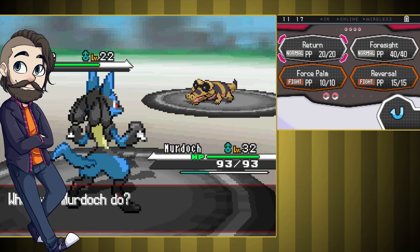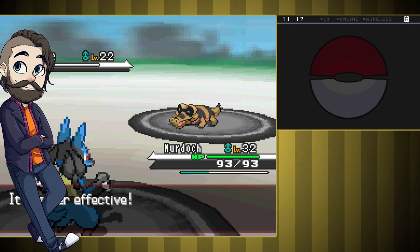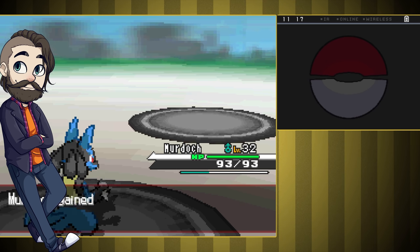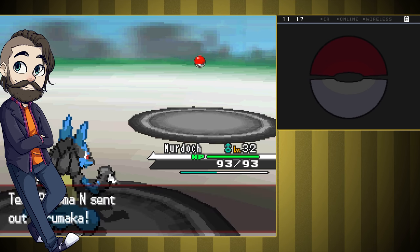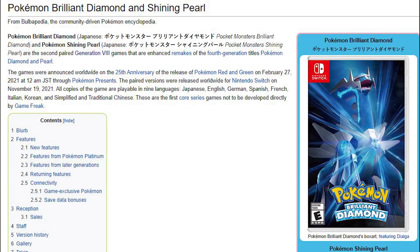Hey everybody, MadriBred here. Pokemon Black with only one Lucario was fast and easy, so I have a little bit of extra time this week. Let's do something new. Today's the day that we figure out if I can beat Pokemon Brilliant Diamond with no new moves. This is my first Gen 8 run — it's a remake of Gen 4, but it's still got all the moves from Gen 5 through 8, so there should be a lot of new stuff.